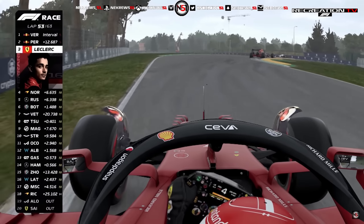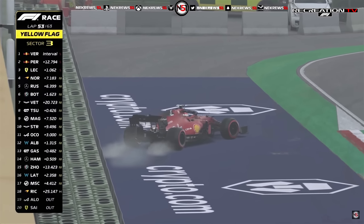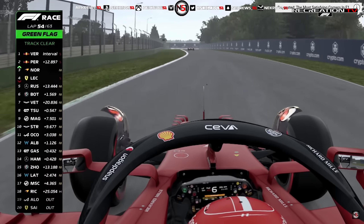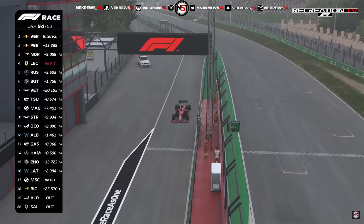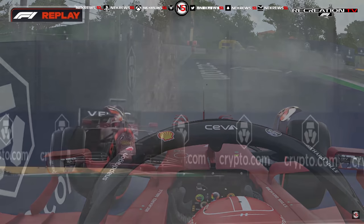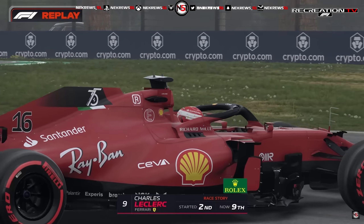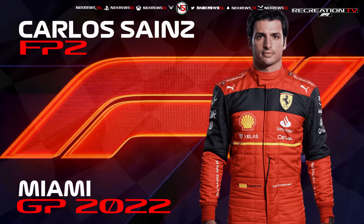Charles Leclerc goes into the barrier at the Variante Alta. Now he's kept the car going, he's kept everything running. One Ferrari already out, and another Ferrari potentially out, because I think he's got damage to his front wing. Look how much he goes to the right-hand side, beaches it on this big sausage kerb. He wants to get the DRS down at Rivazza, but you can see the car would not handle it. Bounced, couldn't correct it, and obviously on to the second part. He's very lucky that he managed to get that car out of the wall.